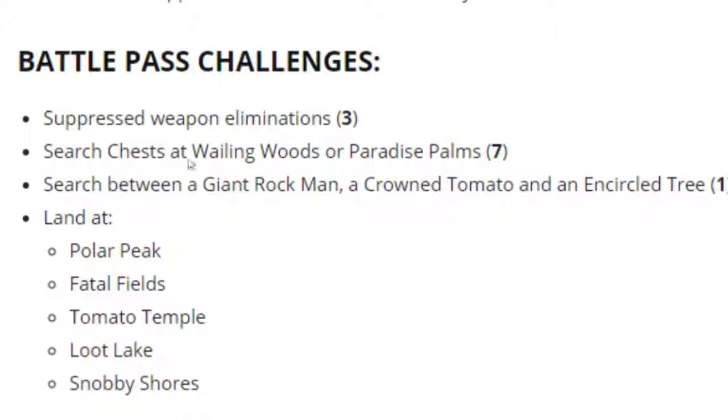Next up is search chests at Wailing Woods or Paradise Palms. These locations usually have about 20 chests when there is a search chest quest. I always go to Paradise Palms - the big building in Paradise Palms often has like 3 or 4 chests all at the same spot. Really easy to get. Next up we have search between a giant rockman, a crown tomato and an encircled tree. I already know the location of this challenge but it is not in the game, so I cannot show this to you guys. I'll show it to you as soon as possible, as soon as they release the patch.